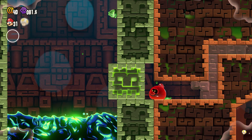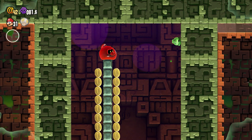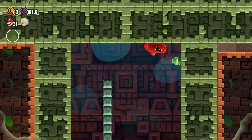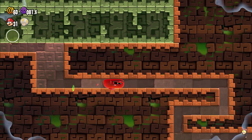Now you'll reach this bit — just be patient for this block to be like this, then go ahead and start collecting these coins that appear. Now just go through this little passageway.